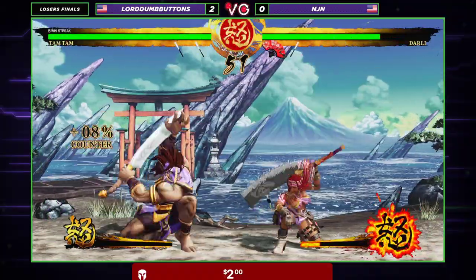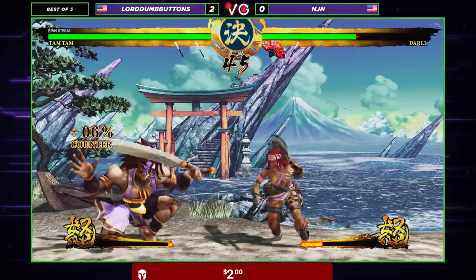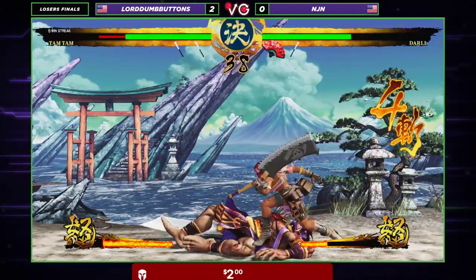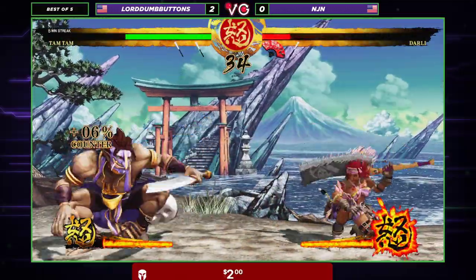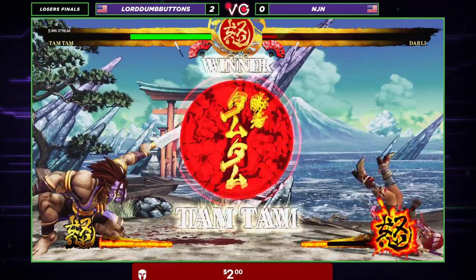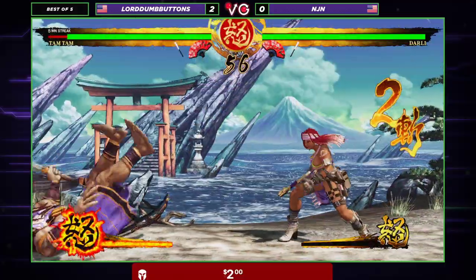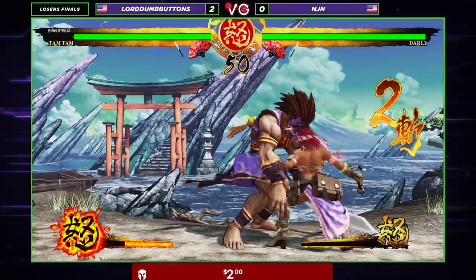Coming into this round with a full bar of rage. NJN putting pressure on LDB — LDB just backing up, backing up. He is officially out of space. Gets the parry, goes to use his DP. That was a very far parry — good stuff for NJN. A little too fast to punish that floaty jump. Runs up, just raw WFTs — three hits, all of them blocked, and gets swept. One round apiece. LDB on set point. The last few seconds of Darley's rage meter run out. Gets a catch and release. Back roll from LDB. Gets a punish. NJN might begin the download on LDB's neutral habits.